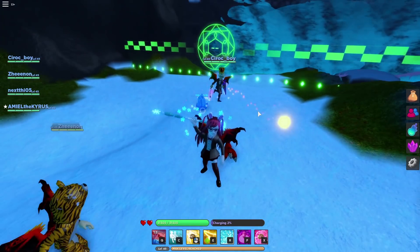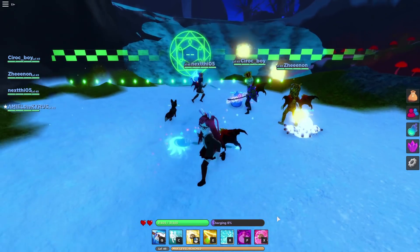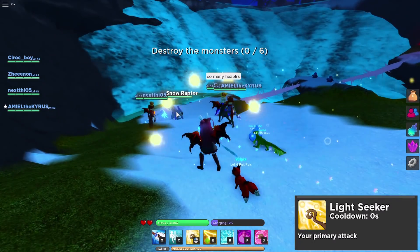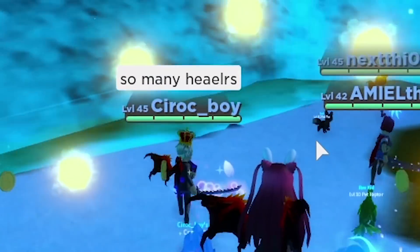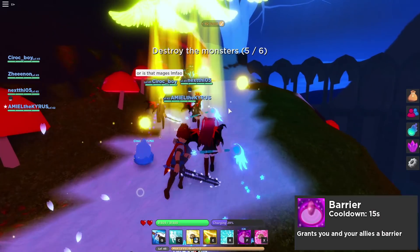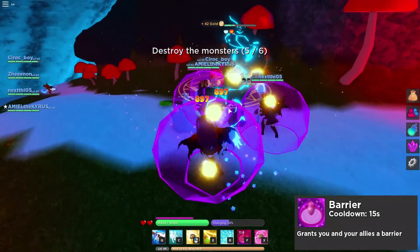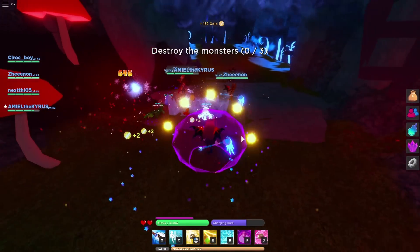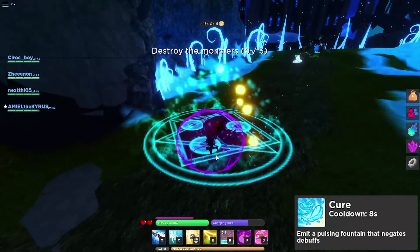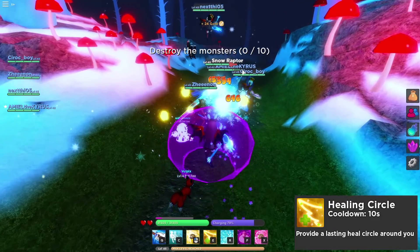As I equip my weapon, orbs appear — these are charges. Certain skills consume one of these orbs, so if you use too many you run out of ammo. This is my primary skill, throwing some damage. Healers are a pretty important class — everyone wants to be one! I'll start with Barrier to buff my teammates and give them shields so they take no damage. Next I'll use Cure — here's what it looks like, debuffing burning and poison effects.